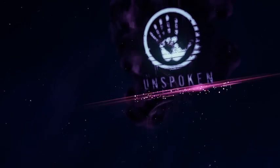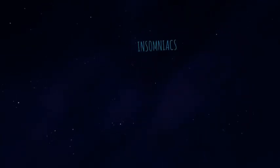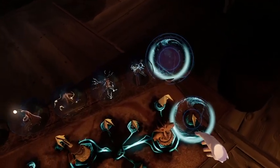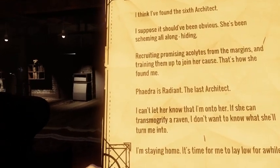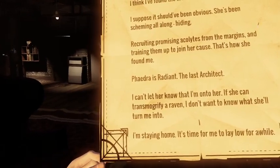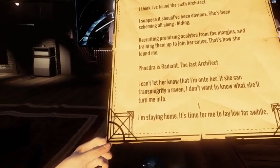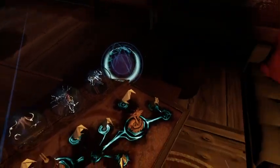I'm going to move to the credits. Let's go back to the apartment and check out the last of the artifacts. I think I've found the sixth architect. I suppose it should have been obvious — she's been scheming all along, hiding, recruiting promising acolytes from the margins and training them up to join her cause. That's how she found me. Phaedra is Radiant, the last architect. I can't let her know that I'm on to her. If she can transmogrify a raven, I don't want to know what she'll turn me into. Too bad Leopold Bloom had already found you and was on your trail — you're dead now.